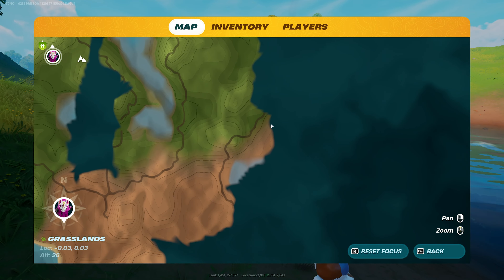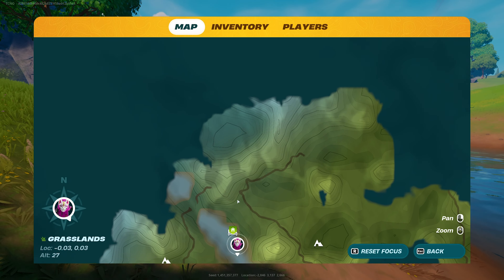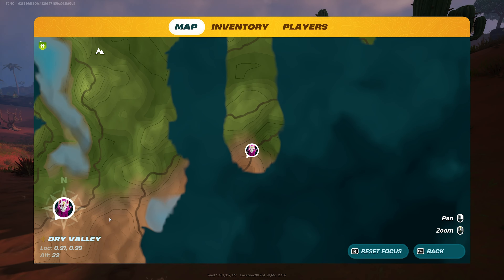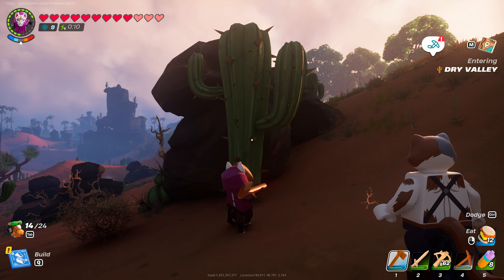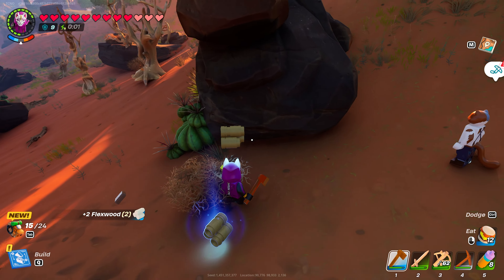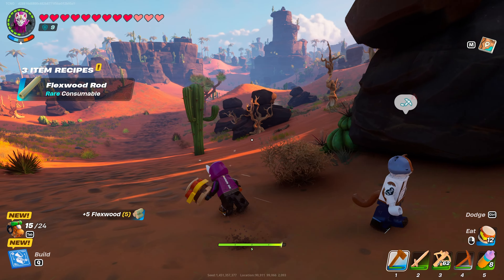With this new axe you'll need to head all the way to your closest desert — for me this is very far away. When you eventually get down to the dry valley, you'll find cactuses. Simply chop these and after eight or nine hits it should explode into a couple of flexwood.